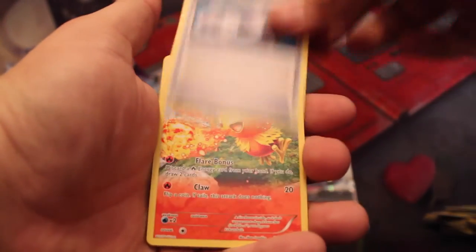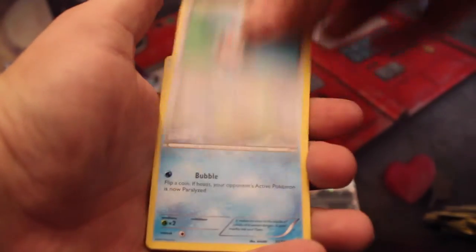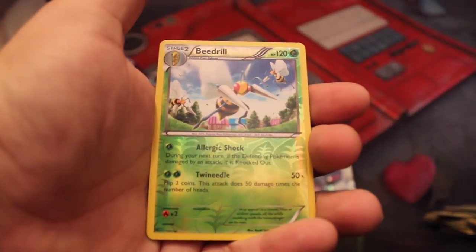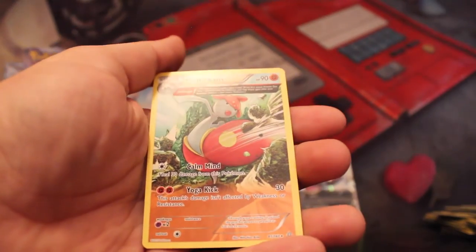Lombre, Aggron Spirit Link, Torchic, Spinda, Horsea, Skitty, Tangela, Treecko, Reverse Holo Beedrill, and a Medicham Rare — Extended Art Edition. We got two Rares in that one, can't complain.